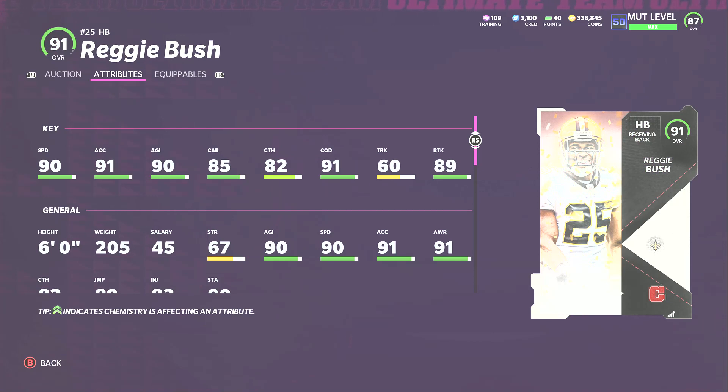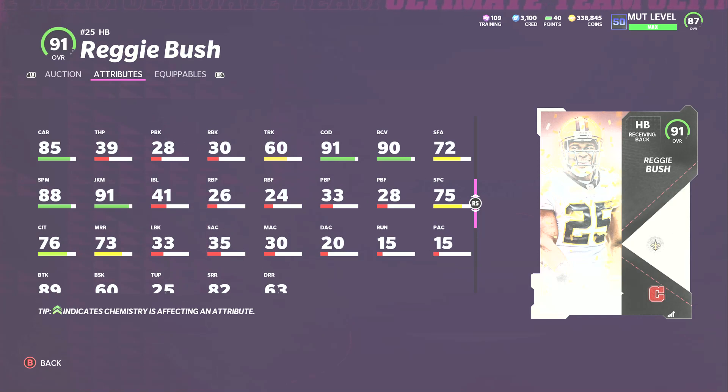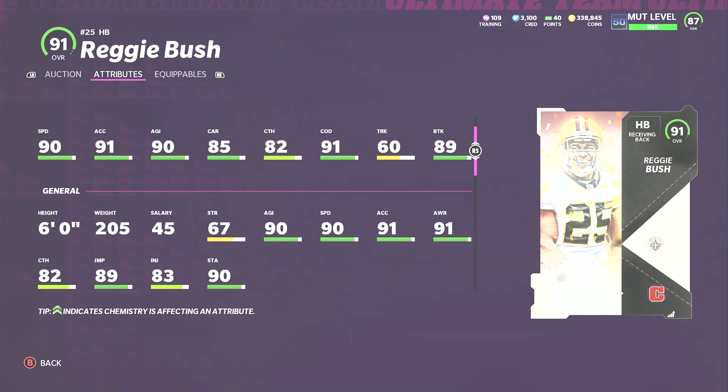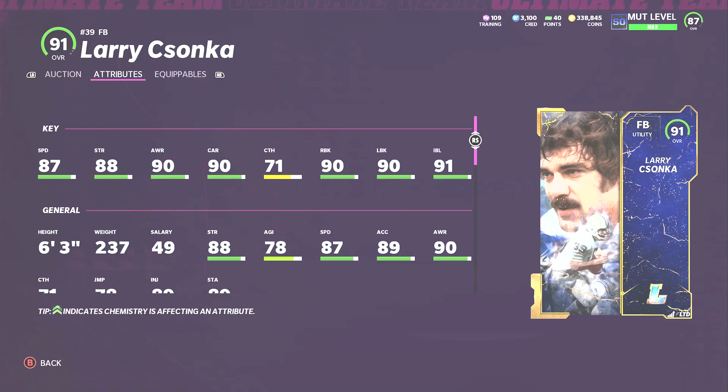At running back I have Reggie Bush. Saquon Barkley can be here — he gets those really glitchy break tackle animations — but Reggie Bush is slightly better in every stat: 90 speed, 91 acceleration, 90 agility, 85 carrying, 82 catch. He gets backfield master for one AP. His 91 change of direction, catching in traffic, and open-field ability with spin and juke make him the best running back in my opinion.